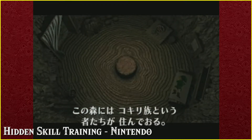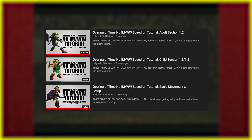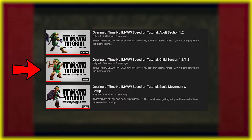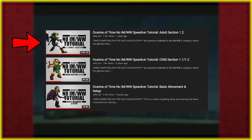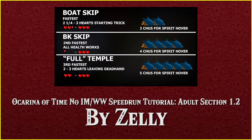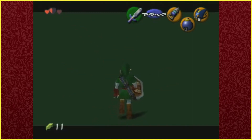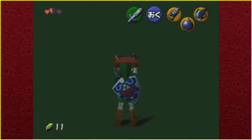For this section, let's start with the tutorials you should be using to learn the category. There is one big tutorial covering the entire route made by Zelie, composed of three videos: one about basic movement in Ocarina of Time speedrunning, the second about the child section, and the third about the entire adult section. It is a really high quality, in-depth tutorial that covers multiple route options and is well detailed. However, there are some outdated route options in certain sections that I definitely want to go over.